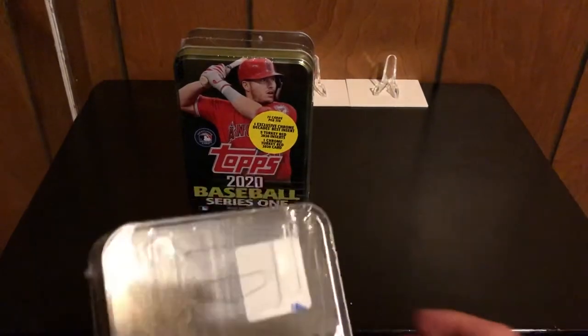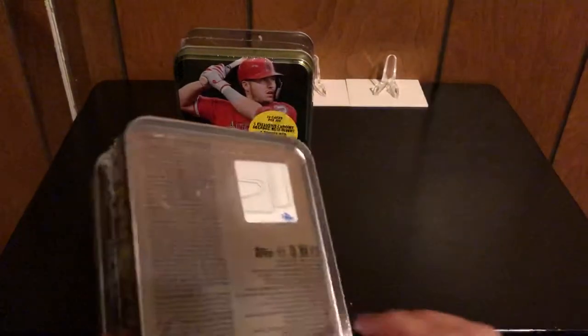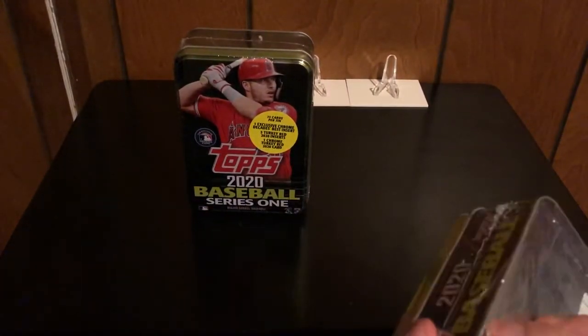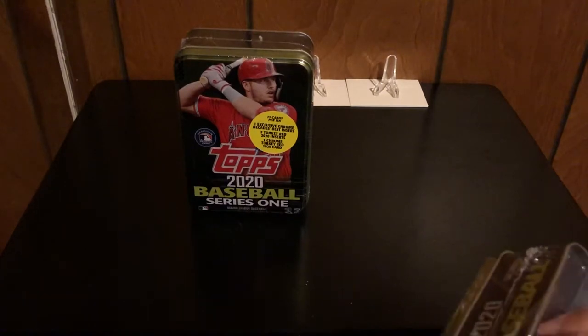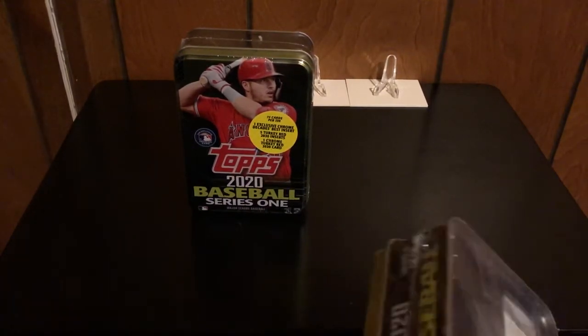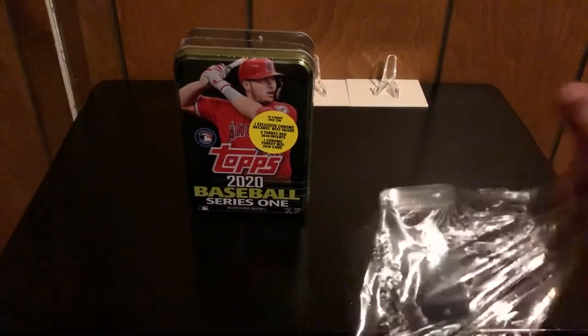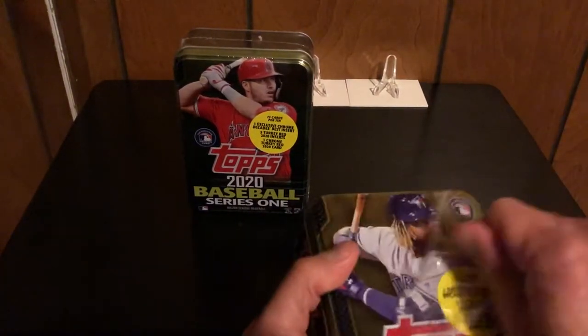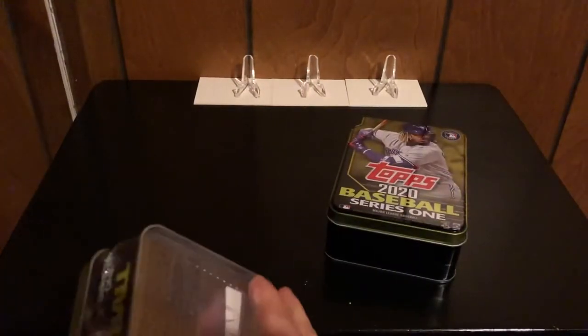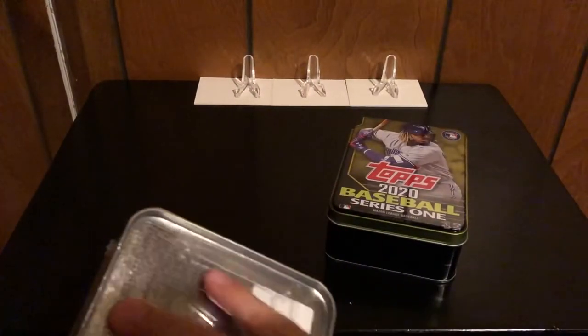Don't know if they're still on sale right now, but we got the Vlad Guerrero Jr. tin and probably one of my favorite players outside of the Oakland A's. Even though he plays on the rival team, he's just a freaking good player. So that's Mike Trout. That's why I picked up this tin.